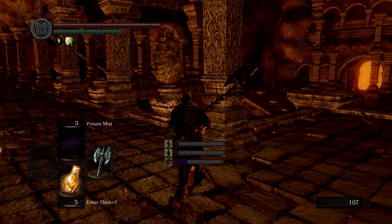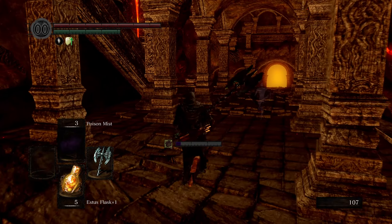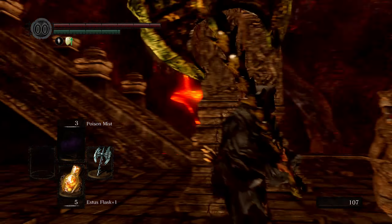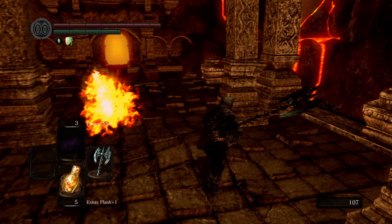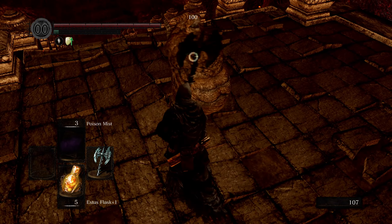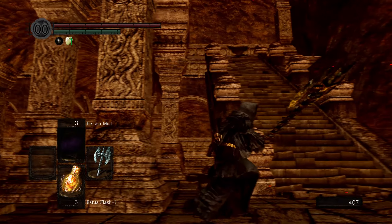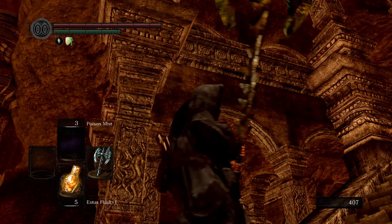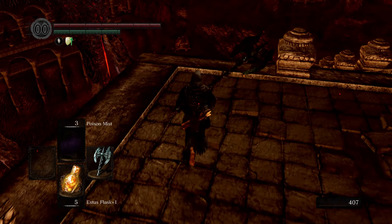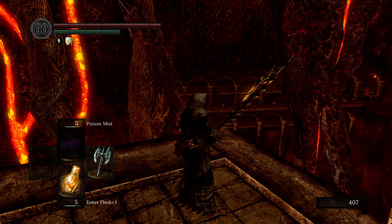It doesn't really apply to us right now because we have no humanity in our inventory. Do I want to peek upstairs to see if those guys are around? I did not see you right there. I just want to peek up there — I don't want to aggro anybody. It looks like they've respawned, but that's fine. Okay, we've got another fire demon — quite a few of them, actually.